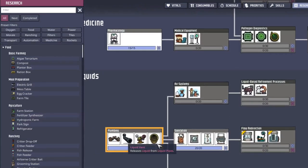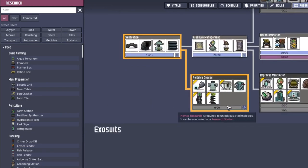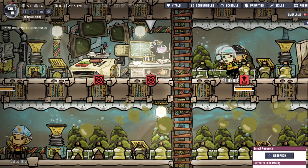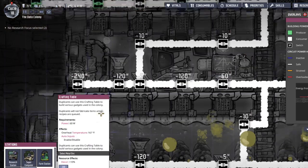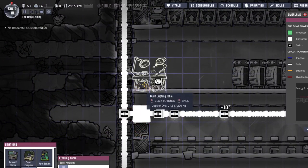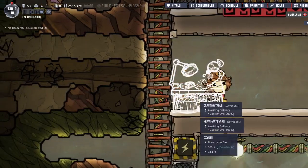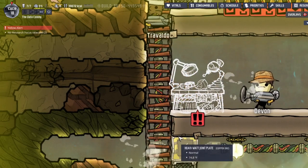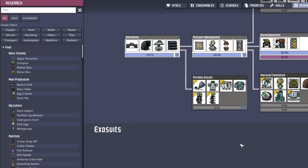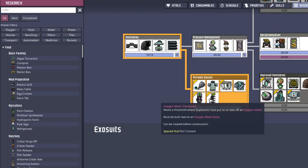What else is there that we could get? Let's see if we did liquid pipe. How about portable gases? I've got an idea - how about we make this crafting table? One problem - where do we put it? Sure, there. That sounds good. Heavy watt wire - there we go. Go alert, I want this done now. And just so we can have something to build in it, we're gonna unlock oxygen masks. Dock, checkpoint, okay.